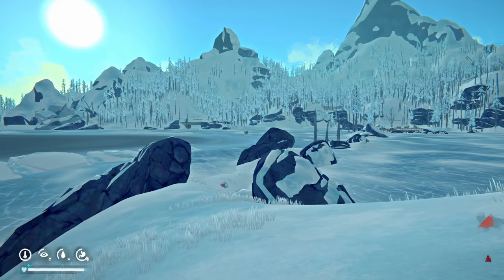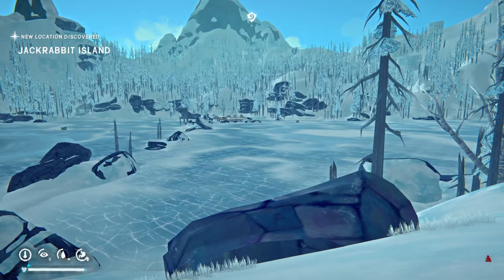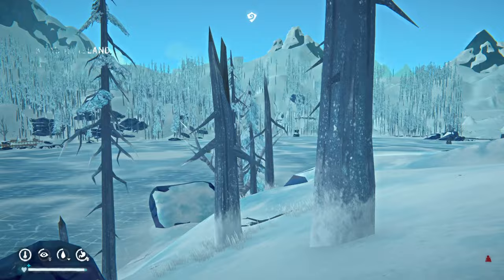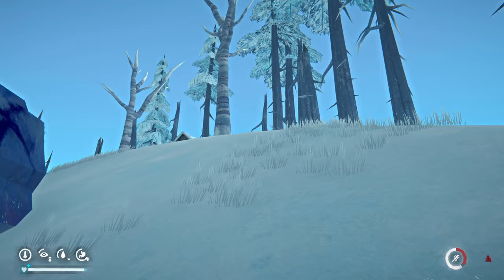The wolves can patrol the perimeter of the island but don't normally come up unless chasing a rabbit. There are a couple of houses over there worth checking out at some point. I'll check those in the morning and then go to the next island where there's quite good loot. Lots of rabbits here — this is Jackrabbit Island, I'm pretty sure.